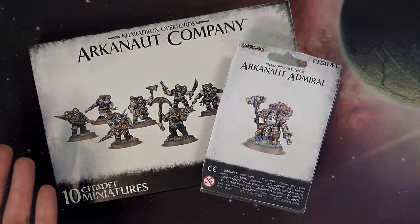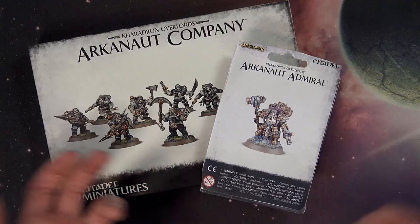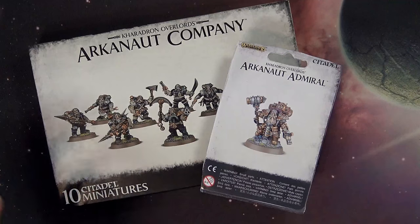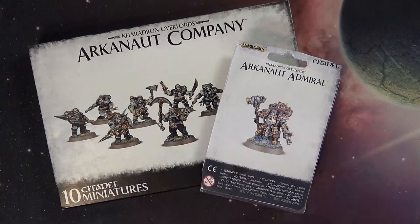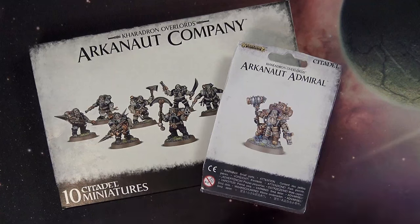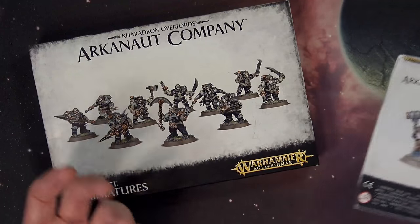The Admiral needs no introduction. He is your Billy Badass General, and he's just a great model to pick up, paint up, convert him — make him 40K, make him a Squat, who knows. These guys are perfect for a Squat army based on any faction for 40K, or of course you can play them in Age of Sigmar.